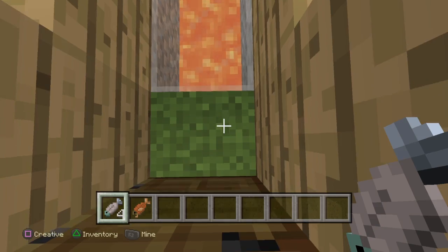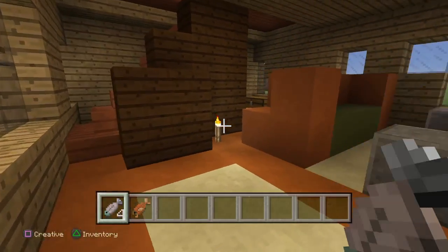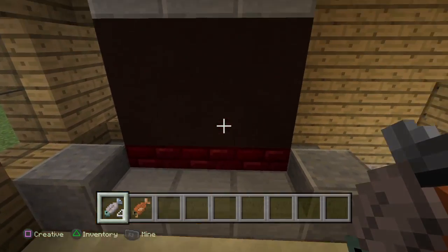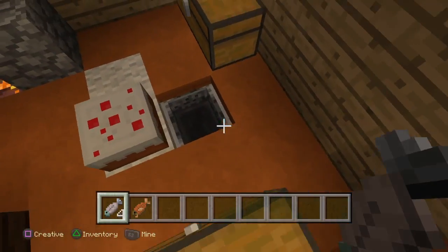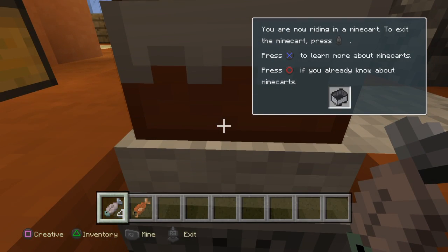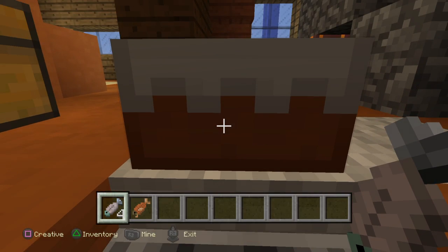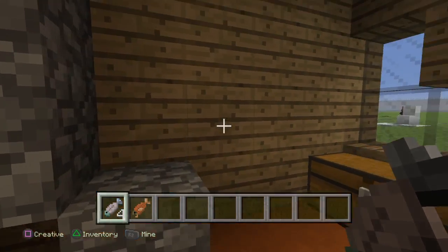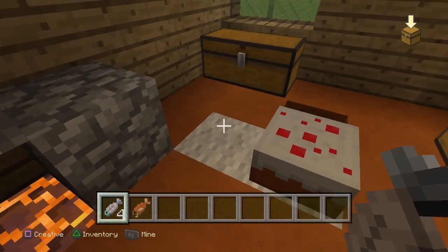We're going to go in here. This is a design which I think looks good. We have quite a big couch, we have a flat screen TV. Over here we have the cake table. We have a fireplace. We didn't use real fire because we are in a wooden house, so we use magma blocks.